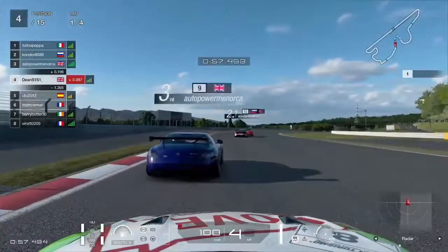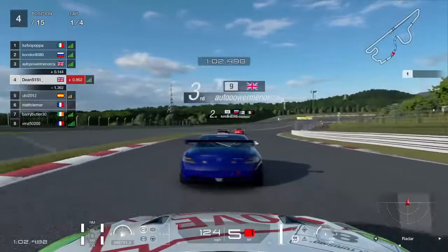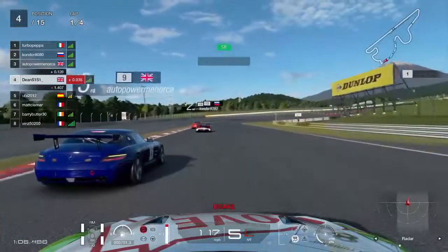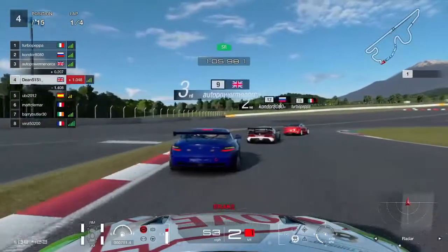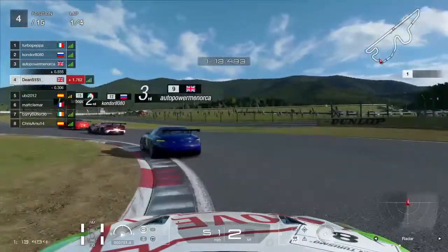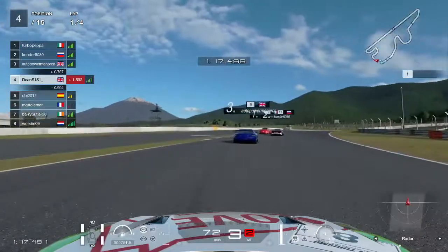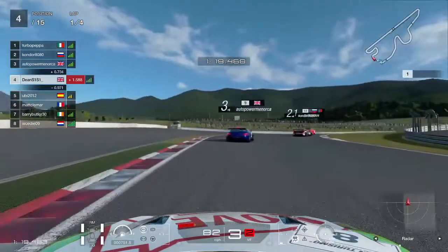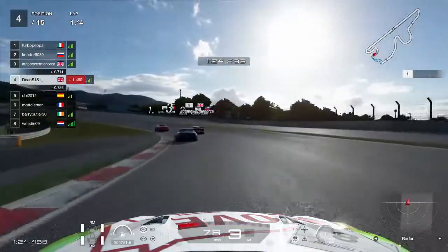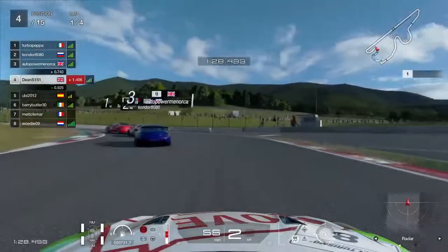Here we go, coming down into the first chicane. How are we going to defend it? I think we go defensive — we don't go for the lunge. I just wanted to block anyone that likes to go up that inside. As you come down into the rear there, there are two people right up our backside and they actually make contact with us. This is a very, very tricky track for a lot of people that don't really drive in the best classes.